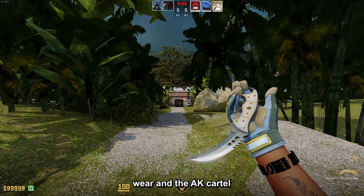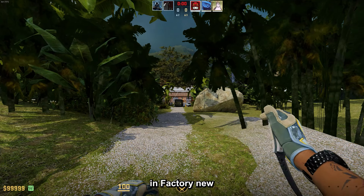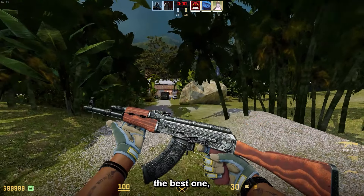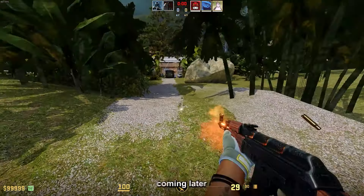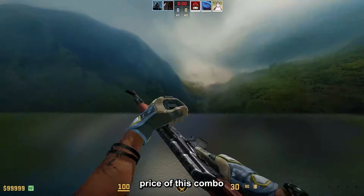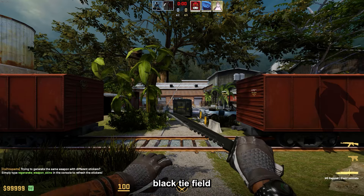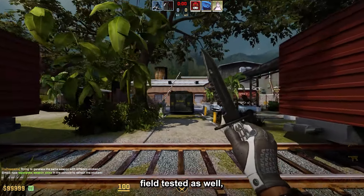First off, the Specialist Gloves LT Commander Field-Tested, the Talon Knife Damascus Steel in Minimal Wear, and the AK Cartel in Factory New. This silver combo is absolutely amazing — I would say it's the best one, but I have an even better one coming later. The total price of this combo is $542.